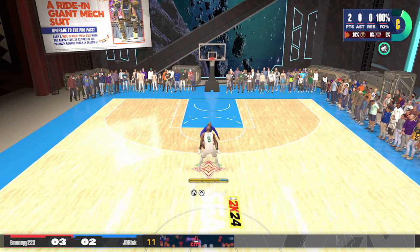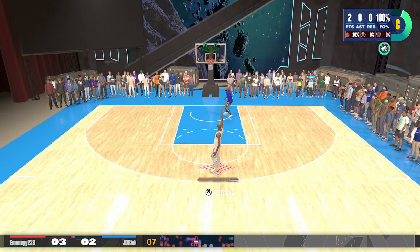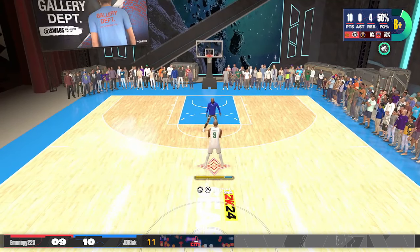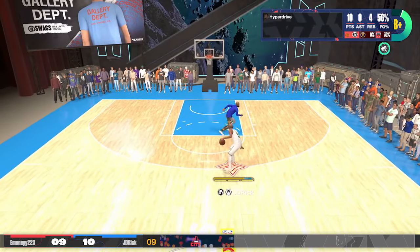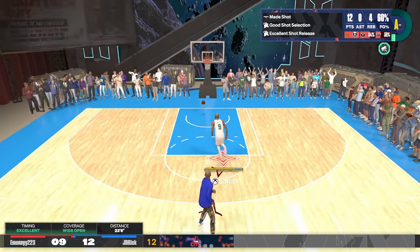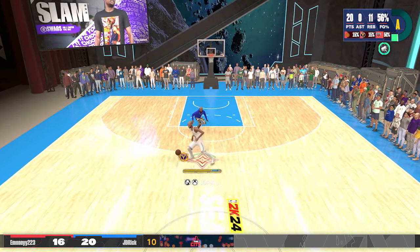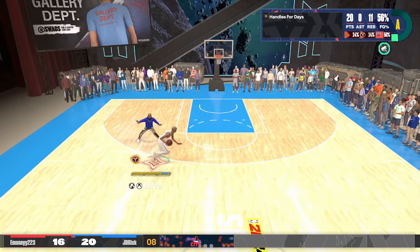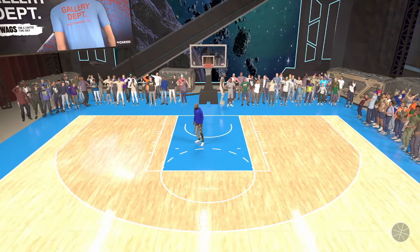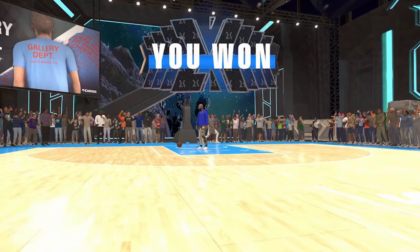This build has an 89 driving dunk right now going up to 90, a little crossover snatch back, an 87 mid-range, and a nice three-ball. I really wanted to showcase that — in the build video I focused more on the defense. So I've got a full gameplay here; we'll go ahead and show that after a couple of clips, then move into the park and into the rec.